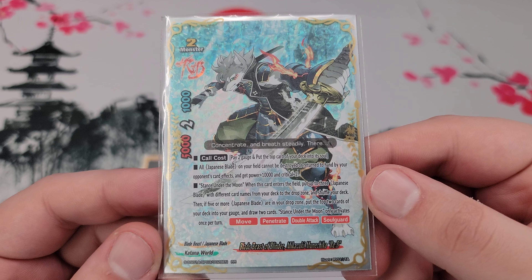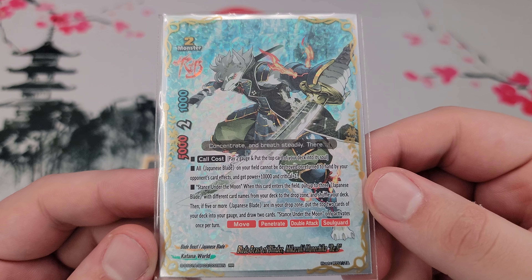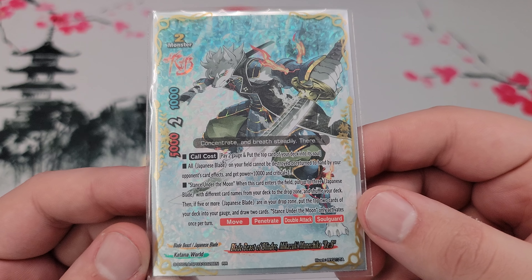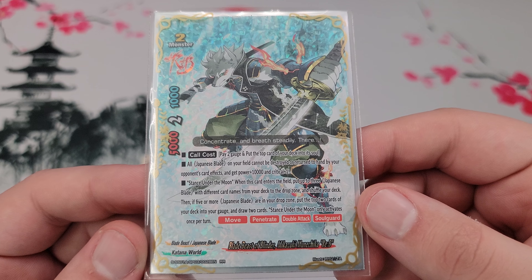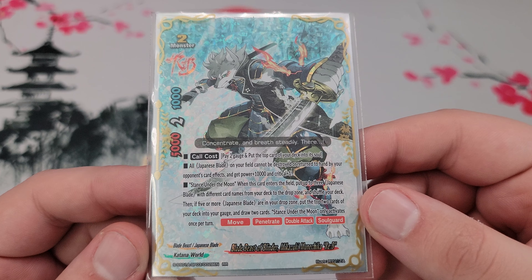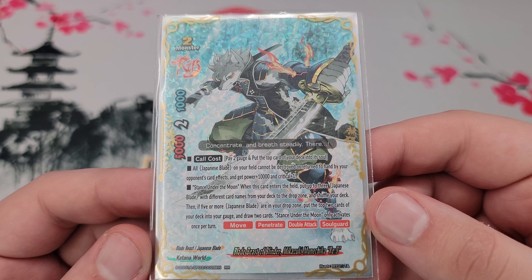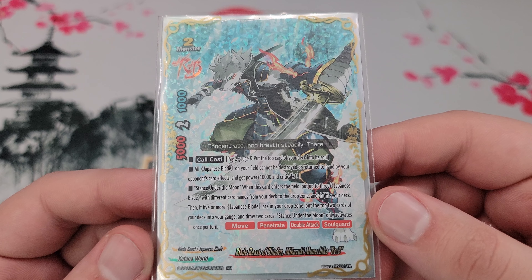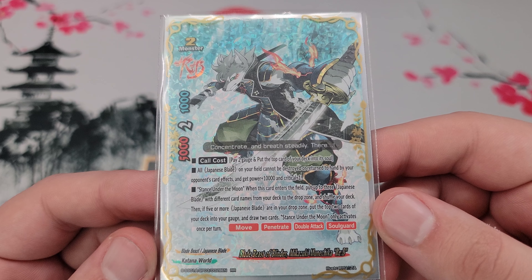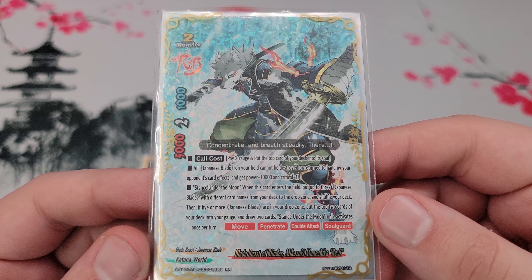He has a lot of techs on him and he's really good. He costs 2 gauge and gains a soul from the top of the deck. All Japanese Blades on the field cannot be destroyed or bounced to hand by your opponent's card effects, and they gain 10,000 power and a critical. His named ability, Stance Under the Moon, is when he enters the field — you can put up to 3 Japanese Blades with different card names from your deck into the drop and shuffle your deck. Then if you have 5 or more Japanese Blades in the drop, you gain 2 gauge and draw 2 cards, so he basically pays for himself plus you get 1 more card back. He also has move, penetrate, double attack, and soul guard — overall a solid offensive card with resource gain.